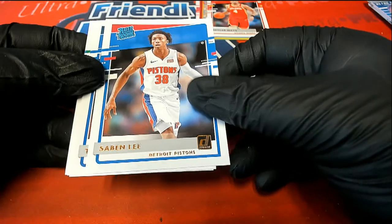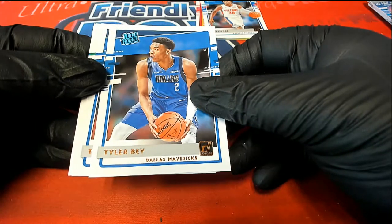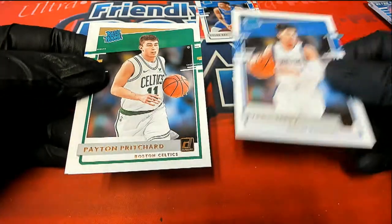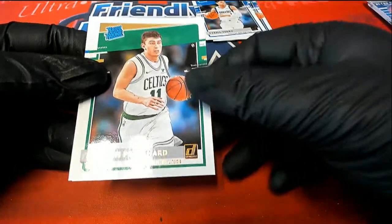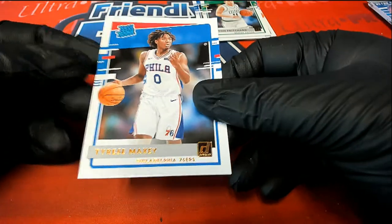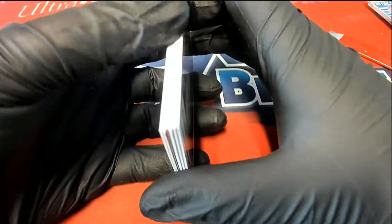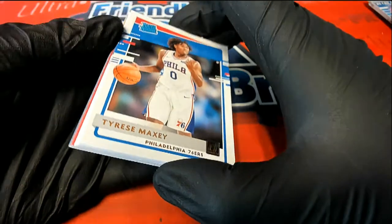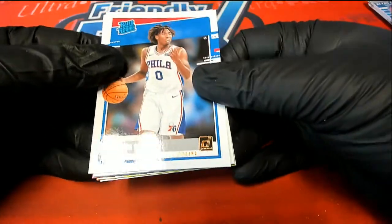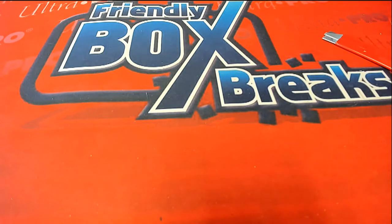Good luck to you Jeff J. Come on — Ball, Edwards, Tyrell Terry. Payton Pritchard — go Celtics! Nice Maxi. Wow, all these are going to go into a top loader. We didn't hit a big auto, but my goodness, all these will be top loaded and protected for grading. If you decide to get these graded, that is great. What a great pack — no big auto, but certainly a lot.